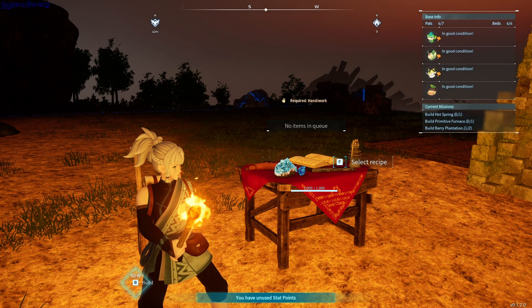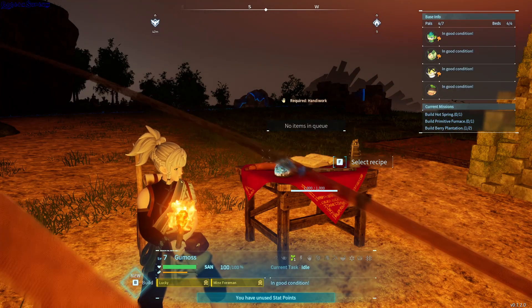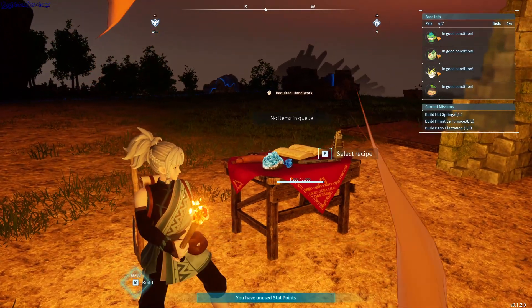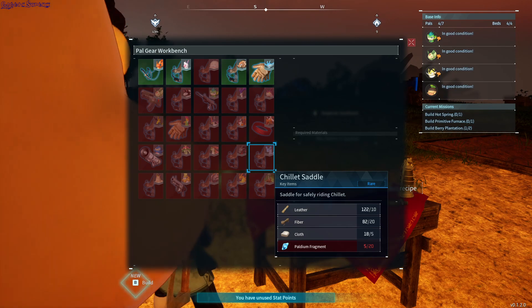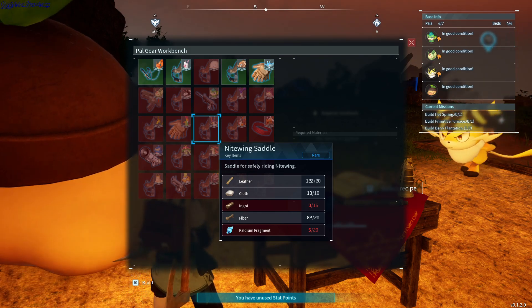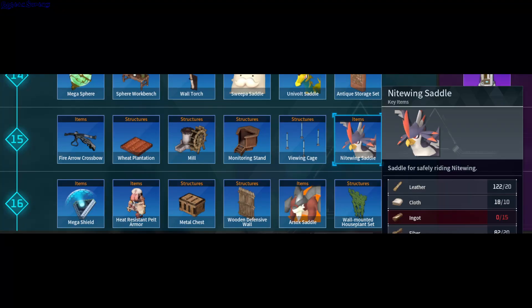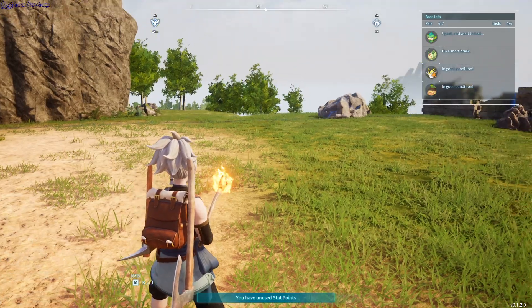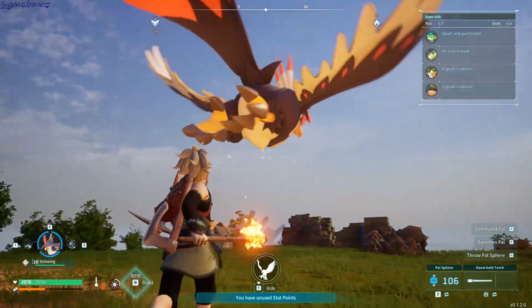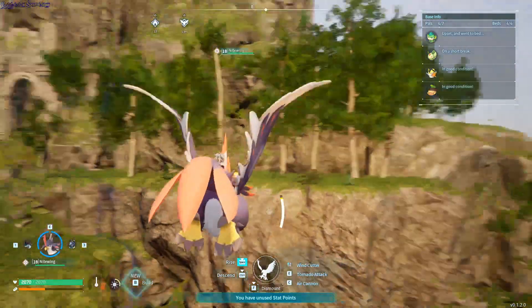Hello. Before starting any type of collecting or hunting, or literally anything where you have to go over the map, I think it's a good idea to first get a flying pal. The easiest way would be to get a Nightwing. He's around level 15. You can get him and then you need to craft this saddle for him. You can craft it at level 15 — this is the thing you need after capturing Nightwing. Then you just summon Nightwing, and you have the option to ride him, and it will make your life so much easier.